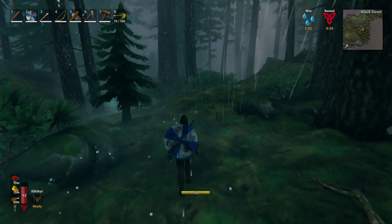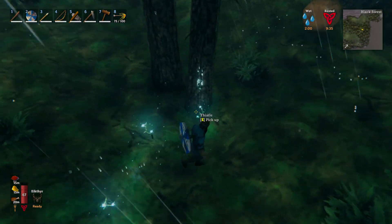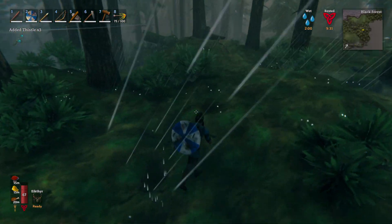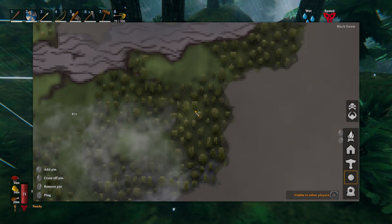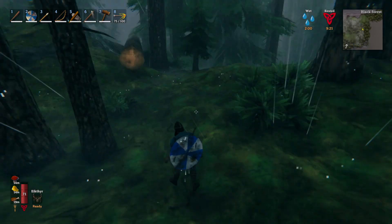As you're exploring the Black Forest, make sure you take note of where you find new resources. In this case we have thistles. Thistles are going to become very important soon, so make sure you mark them on your map. To do that you press M, use an icon, double click, and type 'thistles,' then press Enter or Escape.